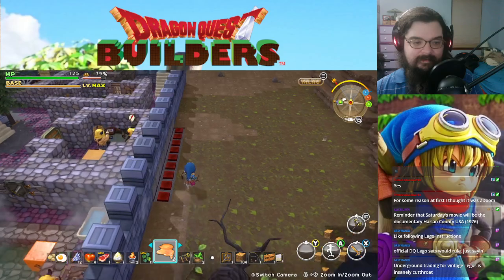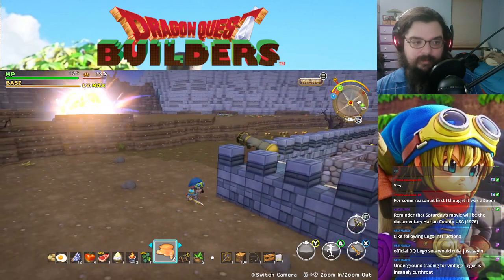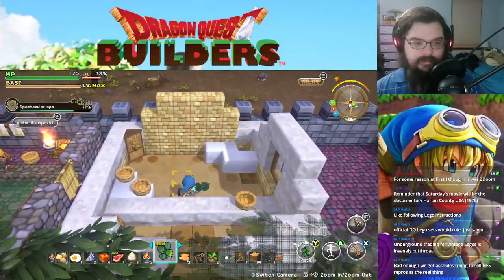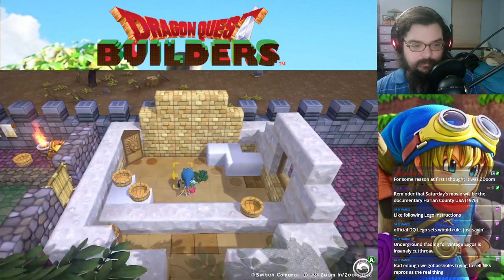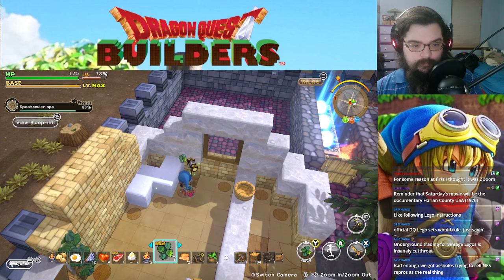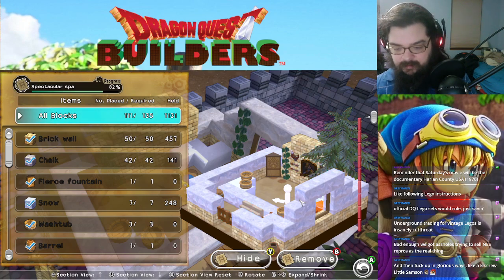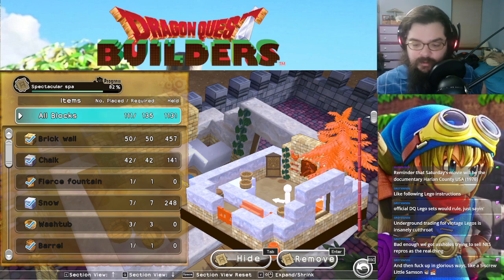In some cases bootleg Legos are thrown out because they're higher quality than the real thing. I read something about how in Legoland places they make it so people can't just break pieces off — there's glue in it. It looks like there are two ivy things, one there and one there. Really big Lego builds are so impressive. That's all the ivy, I believe. I'm going to end the video here, take a brief bathroom break, and come back for one more video. We're 82% done with the spectacular spa — see you guys real soon with Dragon Quest Builders.